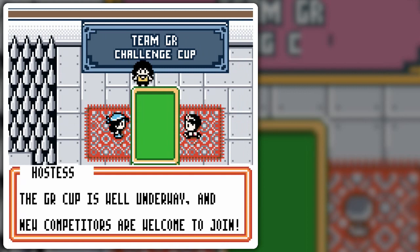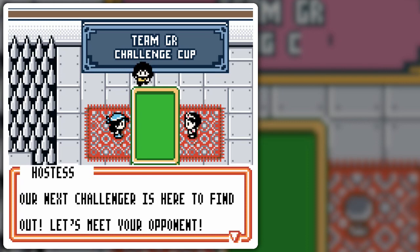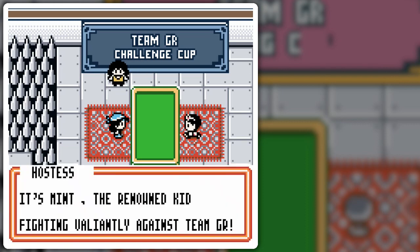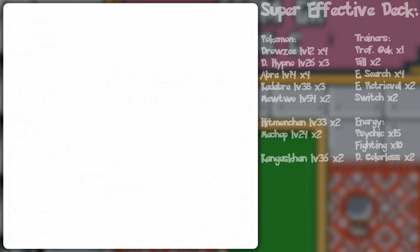Here we are! The GR Cup is well underway, and new competitors are welcome to join. You've survived well so far, Kevin. Can you keep it up? By the way, save as you go between matches, just so that you don't lose — just a reminder. Our next challenger is here to find out! Let's meet your opponent — it's Mint, the renowned kid fighting valiantly against Team GR! Are you both ready? Place your four prize cards first — now then, start the competition!